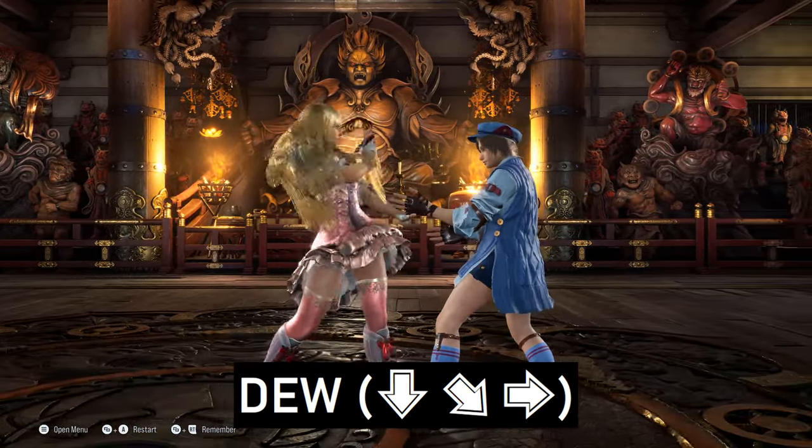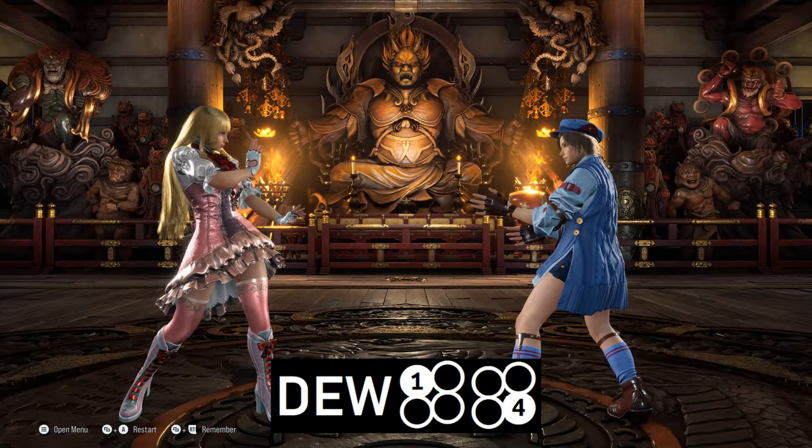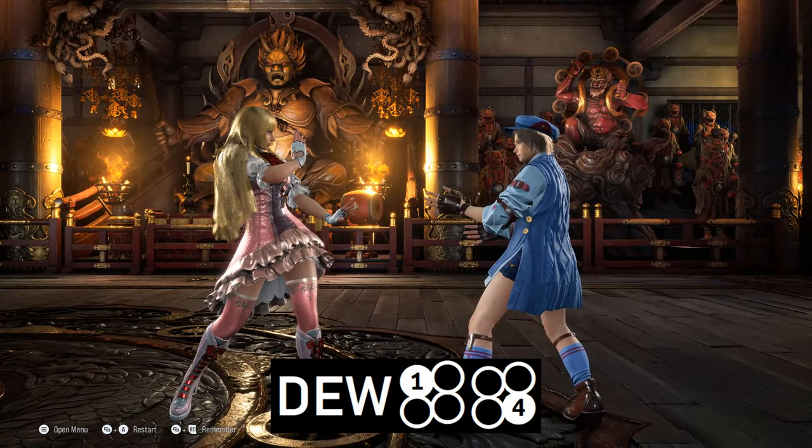With a quarter-circle forward motion, Lily enters her do-glide stance. The main options you'll want to use from it are 1-4, a safe mid-mid, which offers big chip damage and heat.